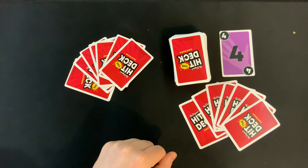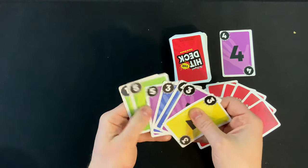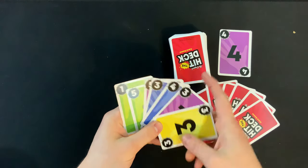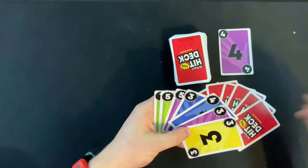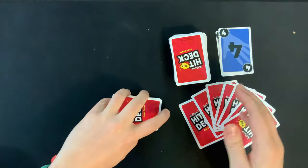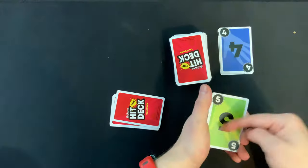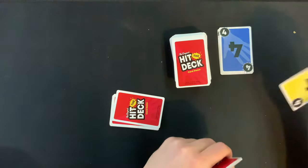The player to the left of the dealer starts the game, and you'll be taking turns clockwise around the table. On your turn, you're going to try to play one card. When you play a card, you have to either match the number or the color on the top card. So right now I could play any purple card or any other four. Once you play a card from your hand, your entire turn is over. If you don't have anything to play, you must draw the top card from the deck.